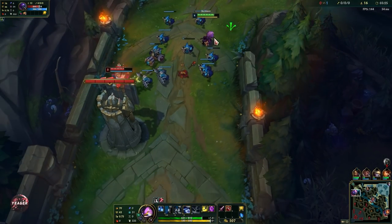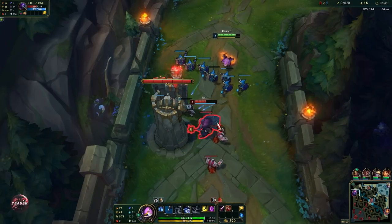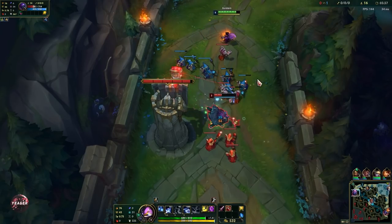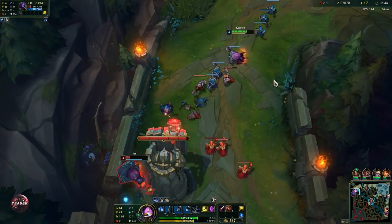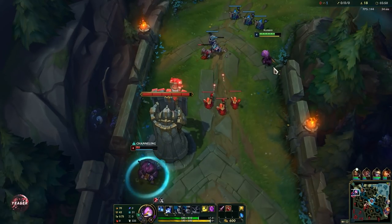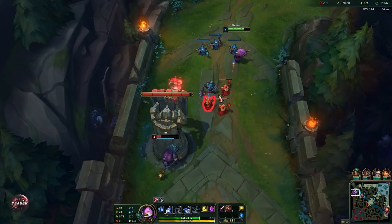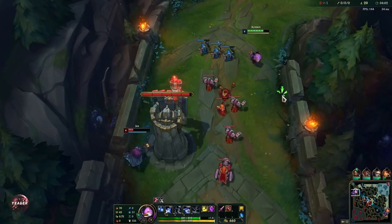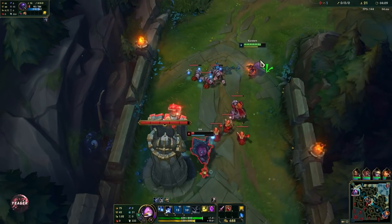We're stacking up a massive minion wave into the tower, so now is the point where we can really start harassing. Be careful of the auto attack range of the tower. You can bind a key to target champions only, and if you do that then you will never accidentally auto attack the tower when the champion is hiding right behind it. This is a champion that constantly wants to be pushing, because once you push the wave onto the tower that's when you can really start abusing those melee matchups. Kennen does really well into melee champions like Yasuo, Jax, Garen, and so on.